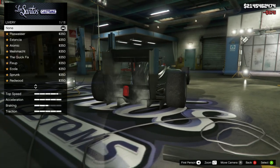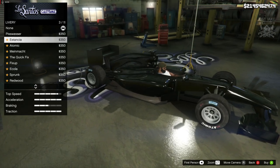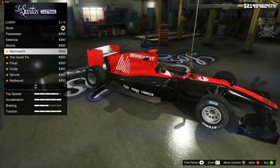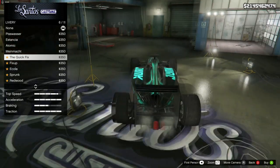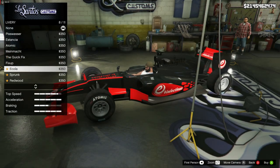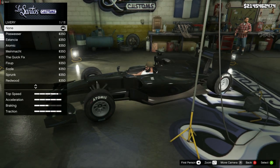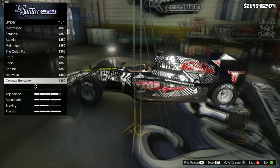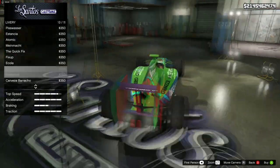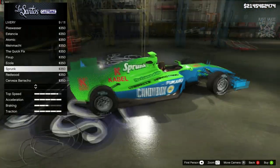Next we've got the livery. There's the Piss Vasa one which actually looks really good with this paint color, the Tensia, the Atomic, the Mean Match, the Quick Fix — loving the look of that. Then there's Ecola, Sprunk, Redwood, Cerveza. That one actually looks quite nice. Not sure which one I'd go for. I might go with the Sprunk just because it covers the whole car.